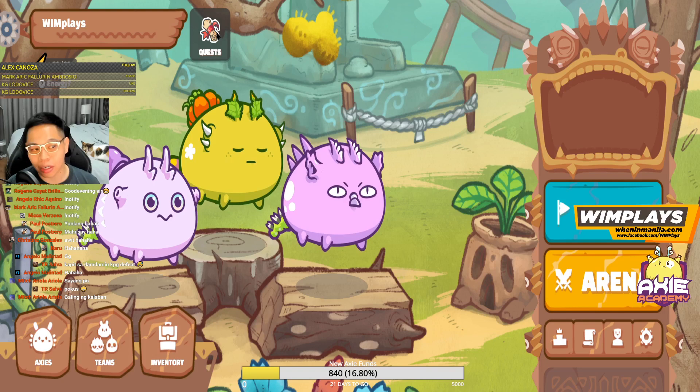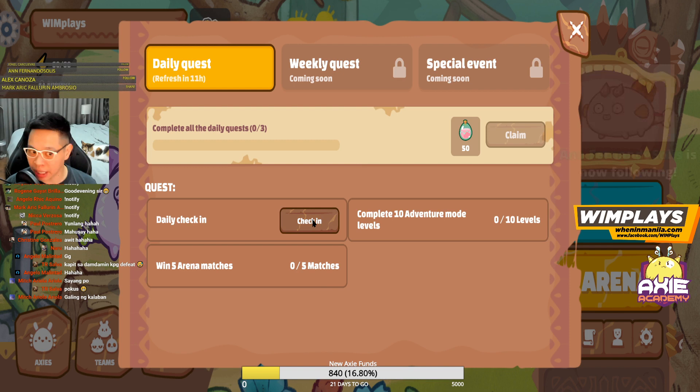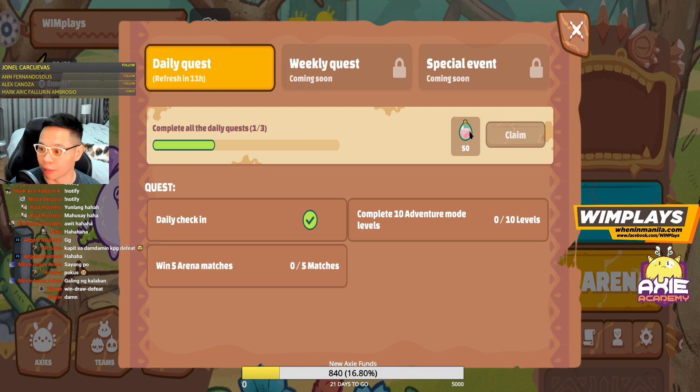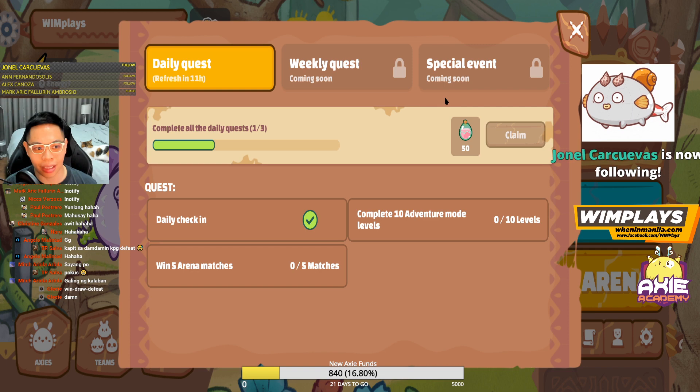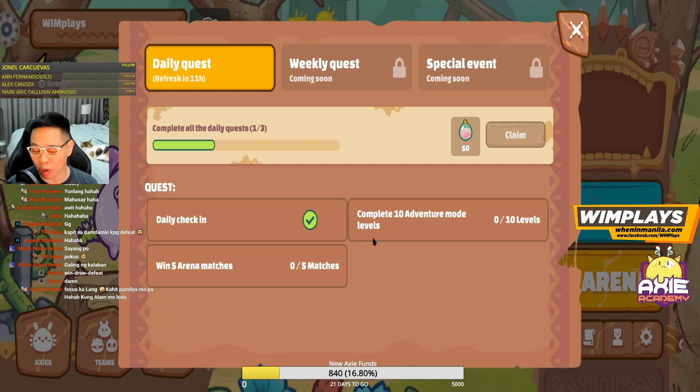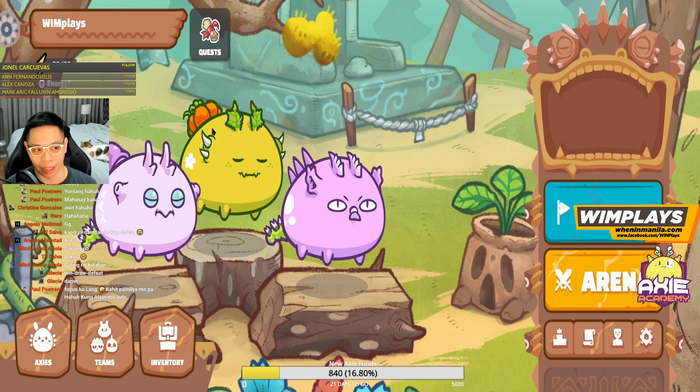That's Inventory. This is your name. These are the daily quests. In the future they will have weekly and specials, but not yet. You pretty much check in every day, do 10 adventures, win 10 adventures, and win 5 arenas. Win 10 adventures and win 5 arenas and you get an extra bonus — 50 SLP. So you kind of want to log in as much as you can, daily. They say it's two to four hours to complete these. In the beginning it might be closer to four, but towards the end you'll probably be spending two or less hours.